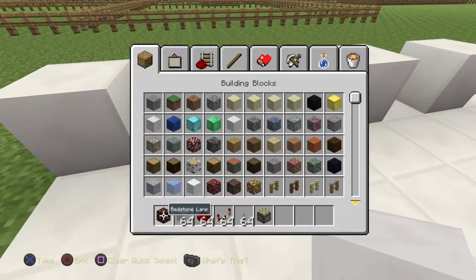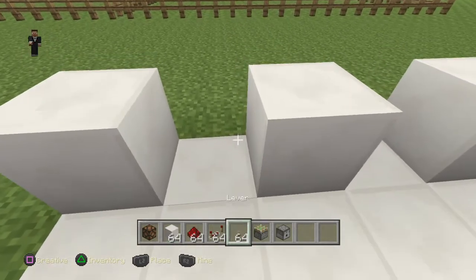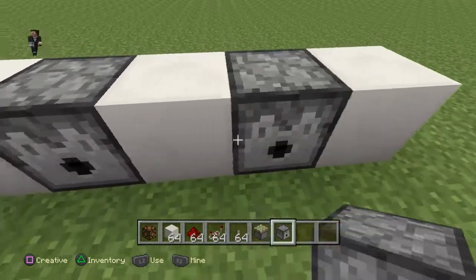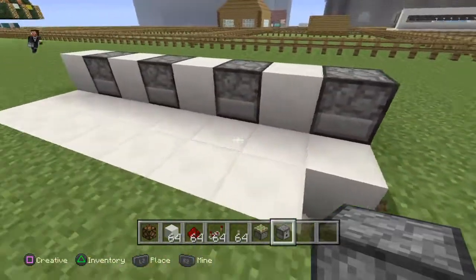So now we need a dispenser in the middle of these. Just to let you know, the hole in this is where the dispenser will shoot the stuff out. Make sure that the hole is facing the opposite way.